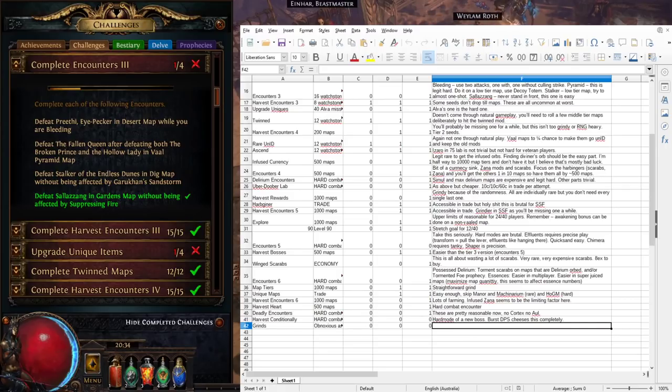That's not solo self-found friendly. In solo self-found, mimic the first player's role with a Decoy Totem. Damage the Fallen Queen to aggro her, run to the arena entrance, drop a Decoy Totem near your feet, then get away. You'll need to resummon it as it gets killed. Consider augmenting your Decoy Totem's defense using support gems like Minion and Totem Elemental Damage support or Elemental Resistance support.